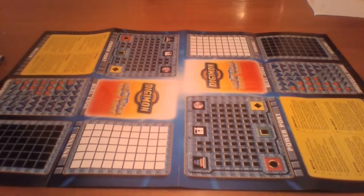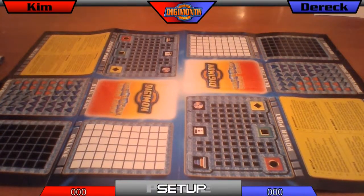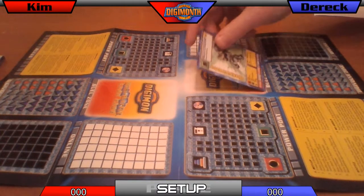Each player selects one rookie level Digimon card from their 30 card deck. Oh yeah, we were supposed to shuffle after we knew that. Wow. You're the rules girl — you should've caught that. Well, just for the sake of it, I'm just gonna use the first rookie. Let's do that. First rookie, face down.